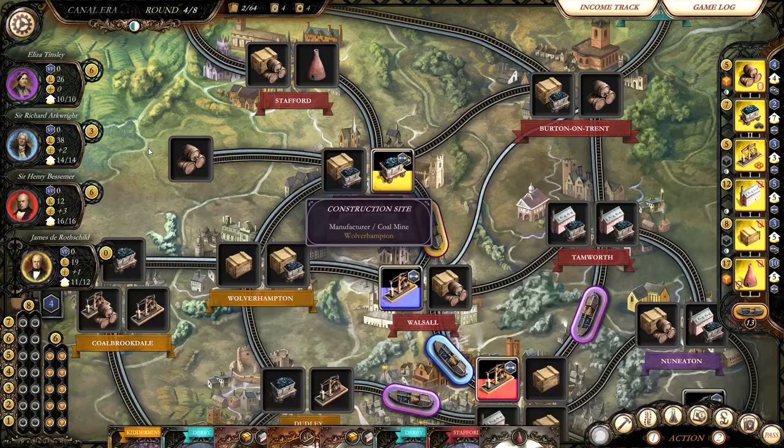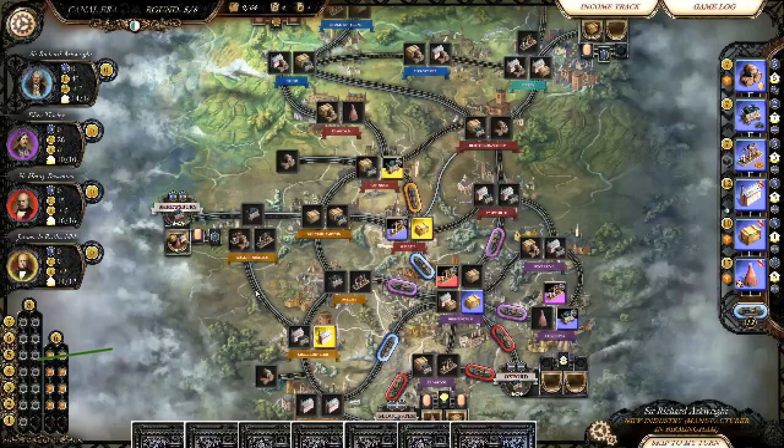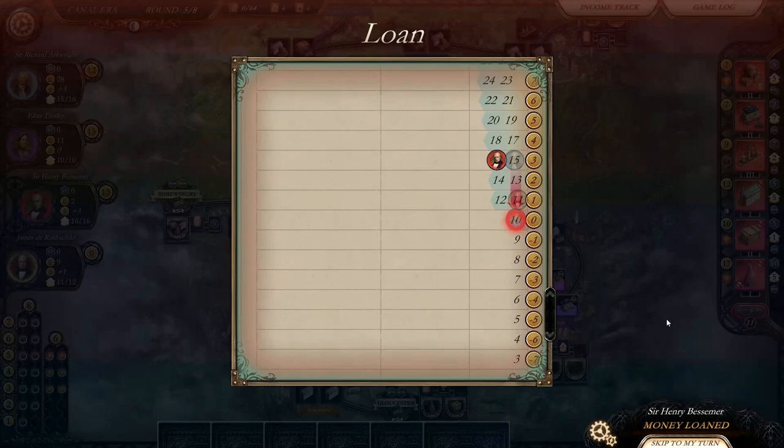Number two on my list is Brass Birmingham. I've been a fan of this game since the first time I played it at that same friend's house where I first played Concordia. Where Brass Lancashire seemed opaque and finicky, Brass Birmingham felt more elegant to me. Cublo has developed a solid digital implementation of the game. The AI is just good enough to be a decent trainer for newer players, and the availability of online play allows people to connect remotely. The visuals are good and the user interface, once you get the feel of it, works quite well.